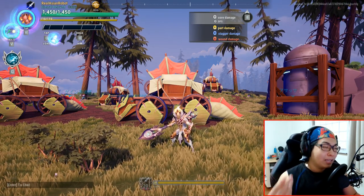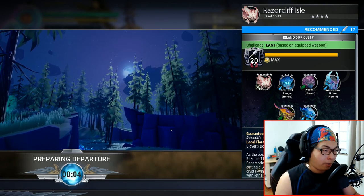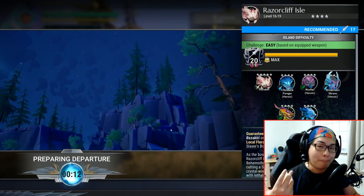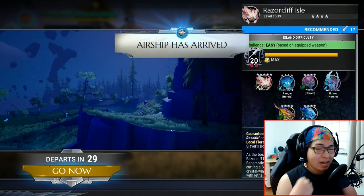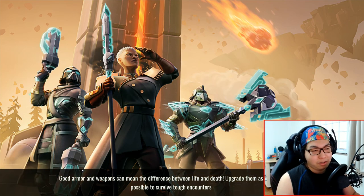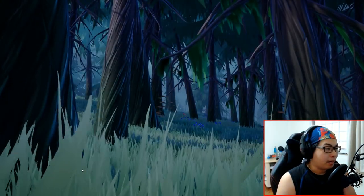Now that you understand how the War Pike works, let's see it in practical combat. We're going to the hunting grounds. I'll show you the wounding style first, going to the Razor Cliffs solo. My War Pike is level 20. I'm going to an easier area just to show you the combat style — I'm being fully honest about it. I don't show you a clip and say 'oh this is great' without context. My videos are fully professional — it's just that I'm honest.